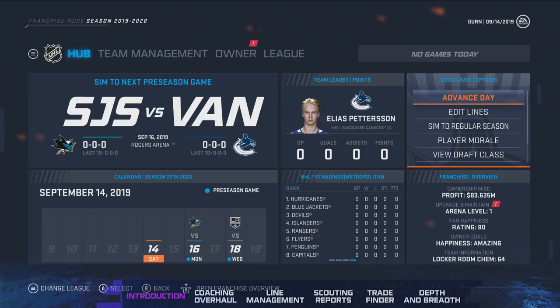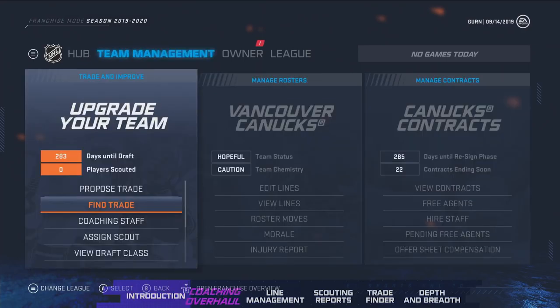Last year we built upon our scouting system, and we wanted to build upon it for NHL 20 by introducing coaches to the game. By adding coaches, we were also able to add a line chemistry system, a brand new conversation system, and all new scouting reports. The cool thing is that all of these tie back into the coaching staff, which really changes the way that you approach the game and how you build your team.